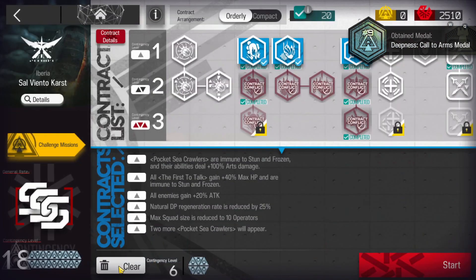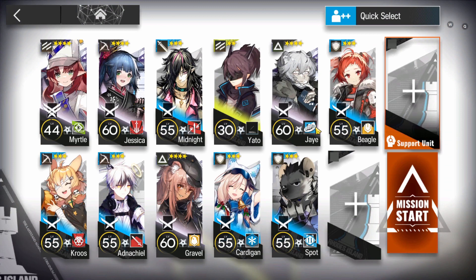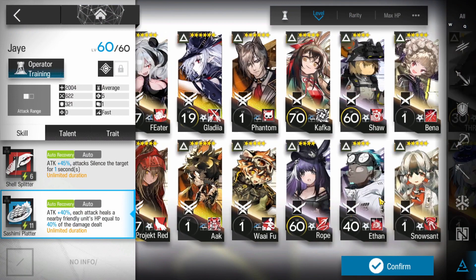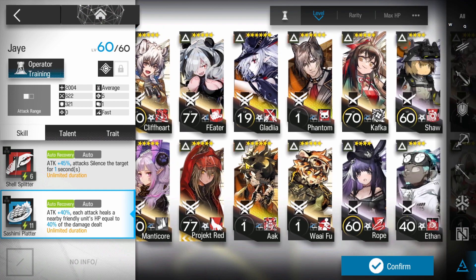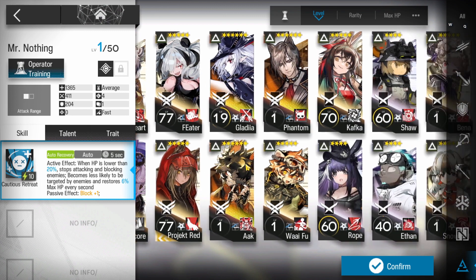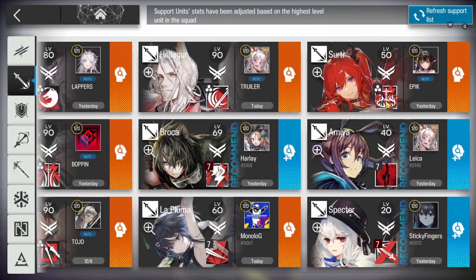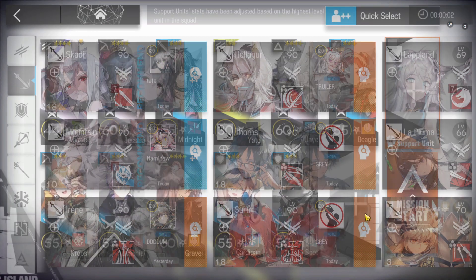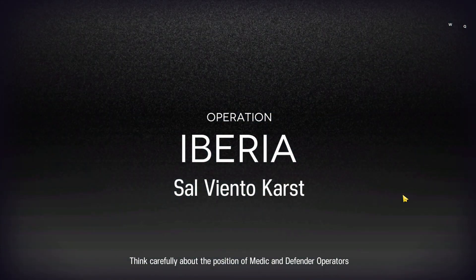We can go with the third challenge. Just click on clear first, then challenge. For challenge number three, it's basically the same strategy — you just need to add more operators to stall. Bring one more faster deploy; even level zero is fine. If you don't have, you can use pseudo faster deploys like J or Mr. Lee. More defenders to stall, etc. And bring an assault role from the support unit. Basically the same strategy — it's just that the flower will be tankier, so you need more operators to stall and kill them.